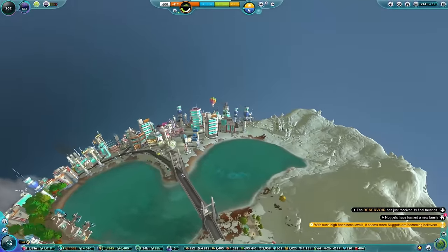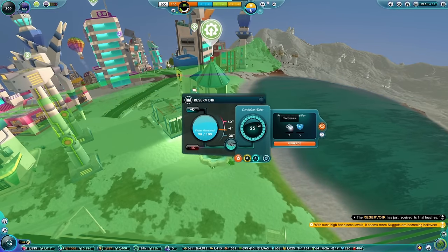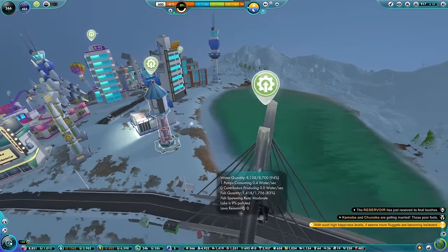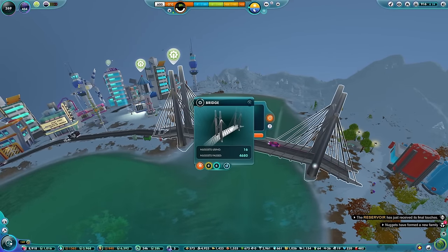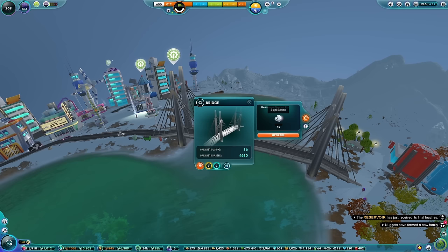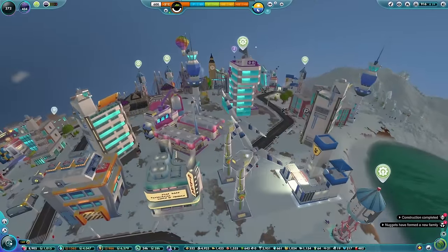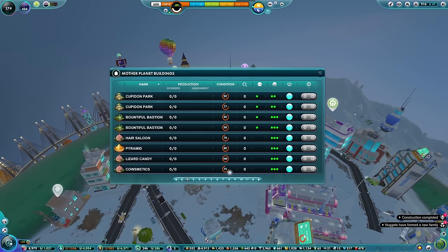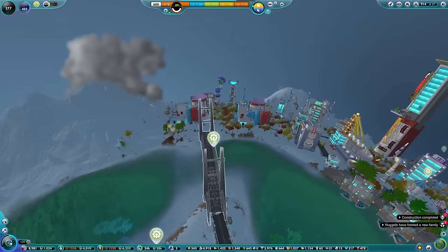A lot of the upgrades we need are going to require a lot of steel beams. What do the reservoirs need? That is weirdly electronics and plastic - maybe we could start working on that a bit. And of course we now have a new bridge upgrade, which is exciting. 15 steel beams to get ourselves space bridges, which sounds very exciting. What can we do that doesn't require steel beams? Because the steel beams are now going to be exclusively reserved for the Hyperloop project.